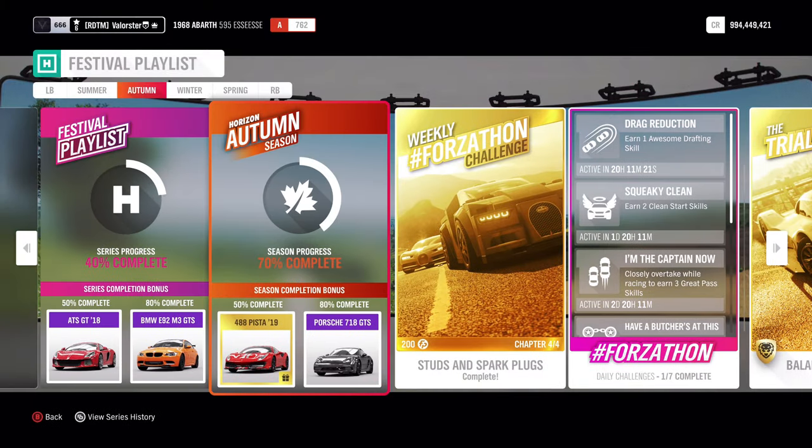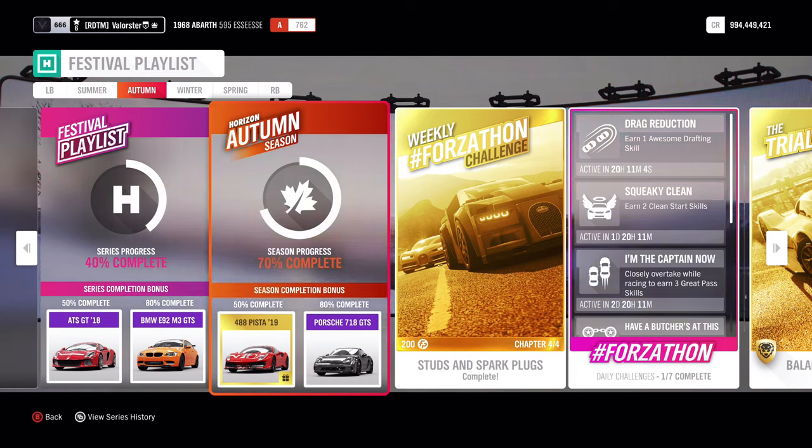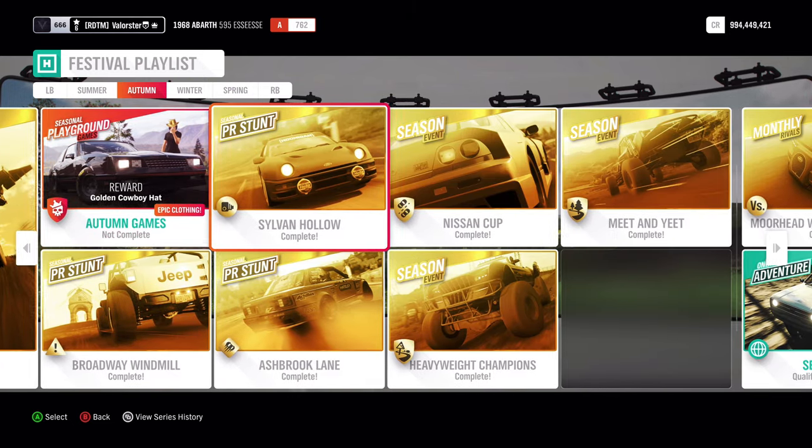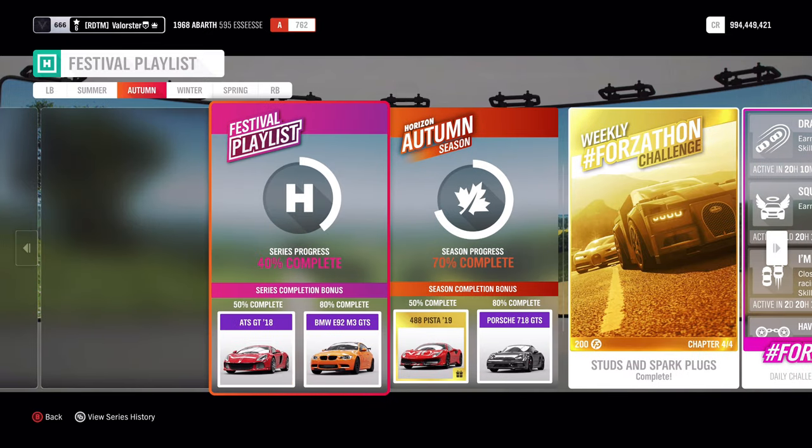That's everything from the festival playlist. As you can see, we win the Ferrari 488 Pista 2019 — it's not a new car — and also the Porsche 718 GTS, also not a new car, but since I'm a very big Porsche fan, I love having Porsches in this game. I'll be live streaming tonight at 9:30 CST on my Twitch. Everyone who wants to join and needs help is always welcome. Thank you for watching — I hope my car choices made your life easier, and I'll see you later. Bye!